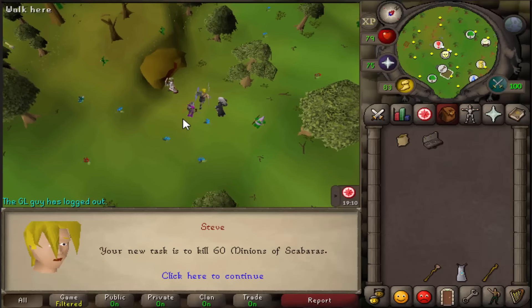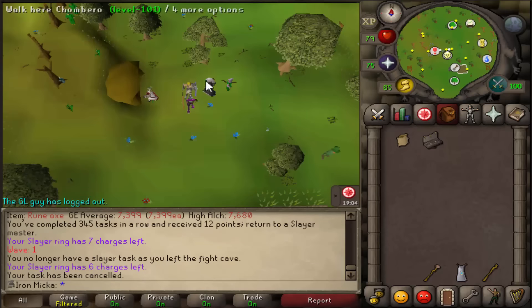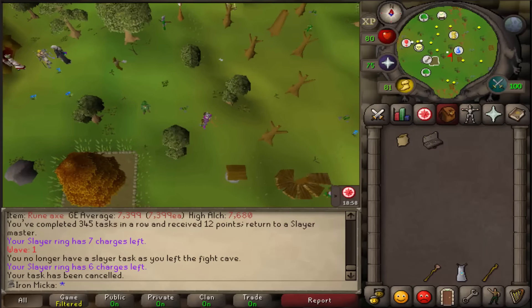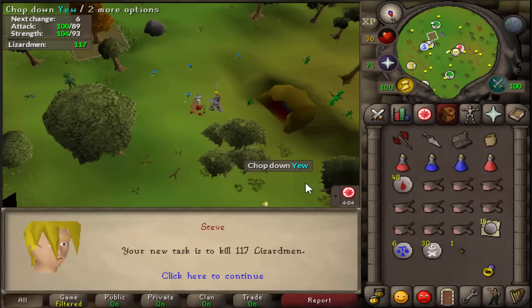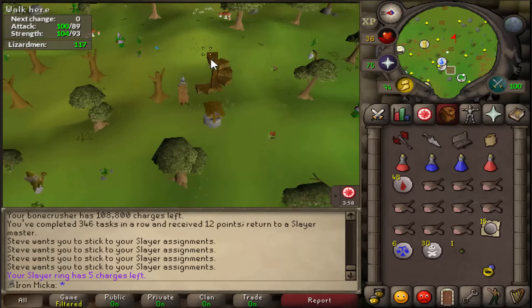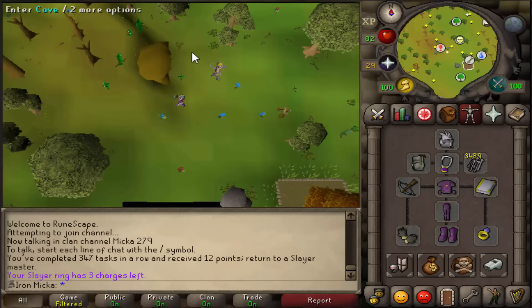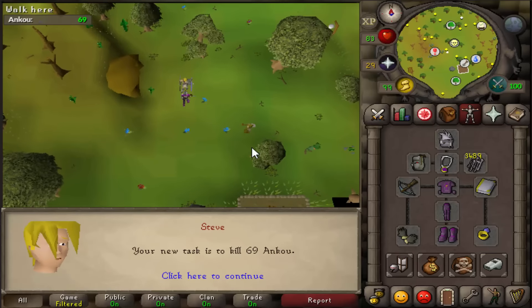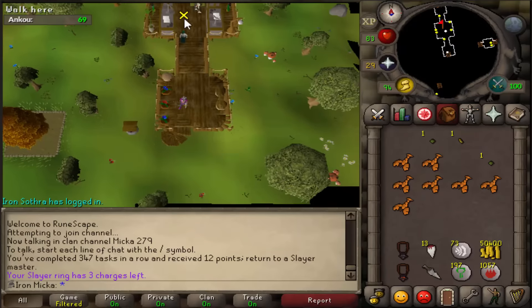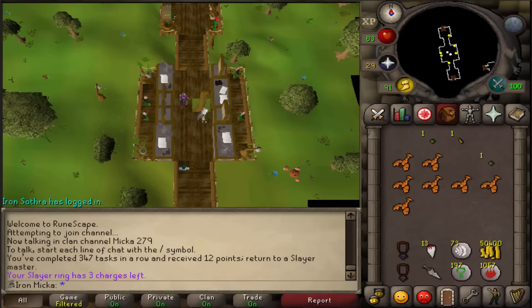I'm not even gonna bother going there - I have enough points to skip annoying tasks. 54 ankus are really fast to kill so I'm going to do that. No clue scrolls this time and I got a lizardman task. I might do a little bit of shamans or finish on the little ones - 117 of those. Afterwards I really want to get some decent boss tasks so I might hit up Duradel after this one, since he probably assigns more boss tasks.